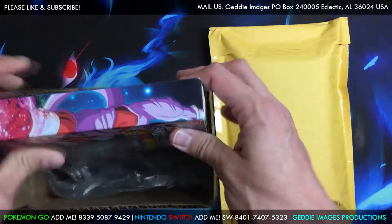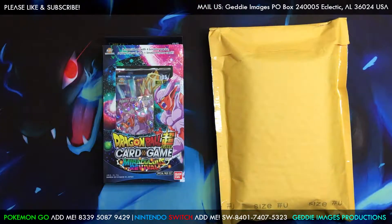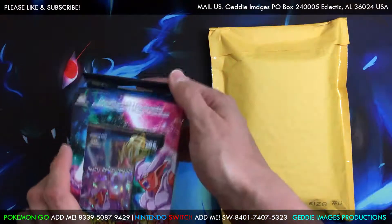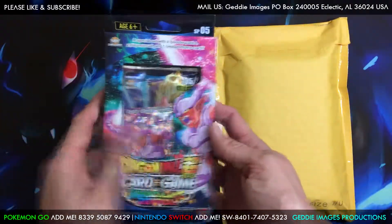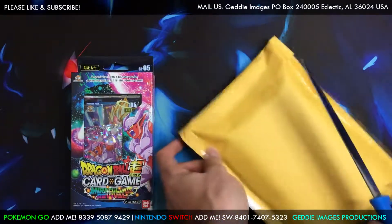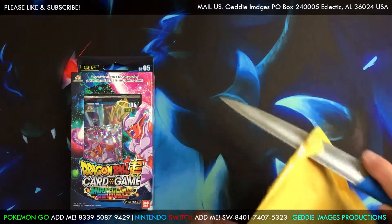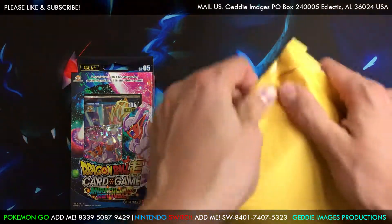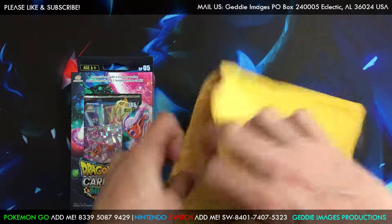This is what we're opening today, guys. We got a Miraculous Revival Dragon Ball Super Star game — this is like special pack five. I'll be getting Destroyer Kings when it comes out, I think in March. That's pretty cool box art. This one here is just to replace what we opened last time. This is another one of those Cross World sets, I think. That's kind of how I do it — I like to keep one of each one on hand.